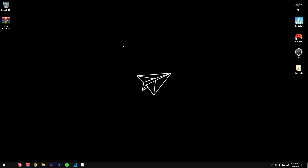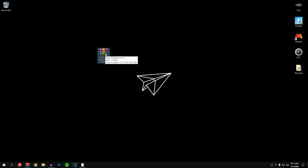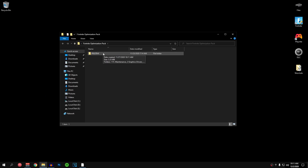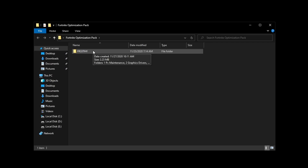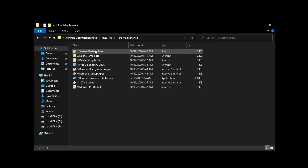Starting off with the optimizations, you guys will need to go down into the description of this video and download the Fortnite optimization pack. You guys will then need 7zip or WinRar to extract the pack. Once the pack is extracted, go ahead and open it up. This pack was made by Freedy — all of the credits go to him. I just made a couple of changes in it and I will leave the link to his channel down below in the description. So make sure that you guys go ahead and check out his channel. Open it up and the first folder is the PC maintenance — go inside of that one.